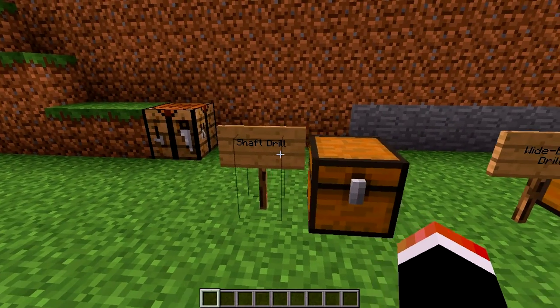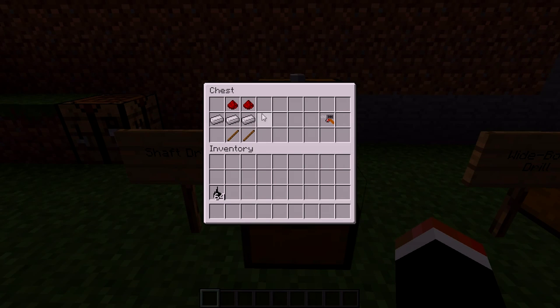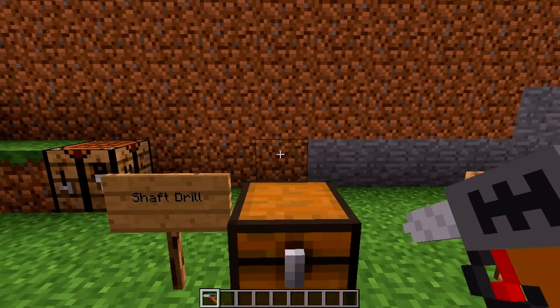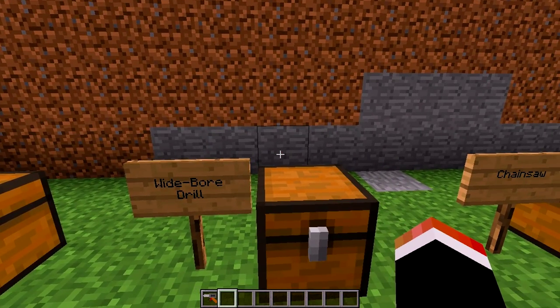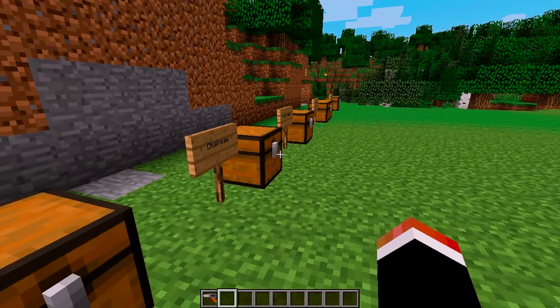The first tool is a shaft drill. All the recipes are pretty simple. This just takes two pieces of redstone, three iron ingots, and two sticks, and you got your shaft drill. Trust me — we're gonna just go through them all and then I'm gonna show them all.